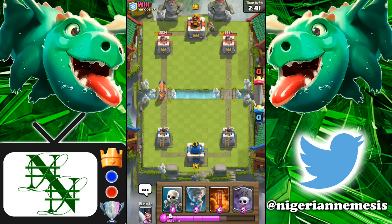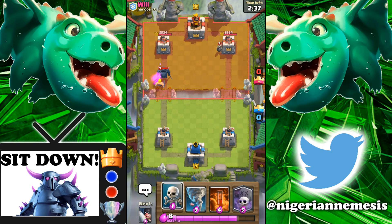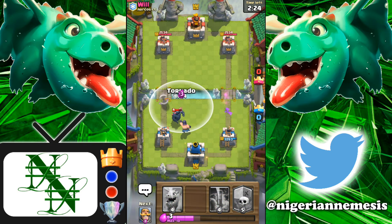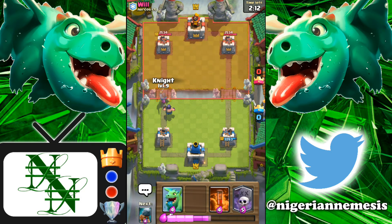Starting this battle against Will, we begin with our battle ram and it gets absolutely shut down by the pekka. He's sitting really low on elixir having played the pekka and the bomber. Now we can start with our executioner in the back with the tornado ready - we don't want our executioner to die for no reason. The tornado brings everything over and now the executioner has plenty of time to take down this pekka.